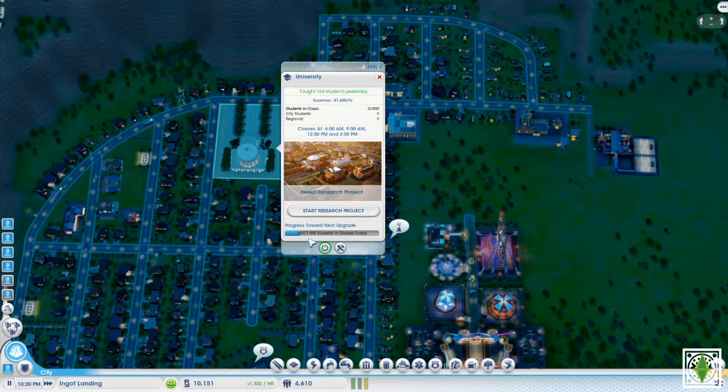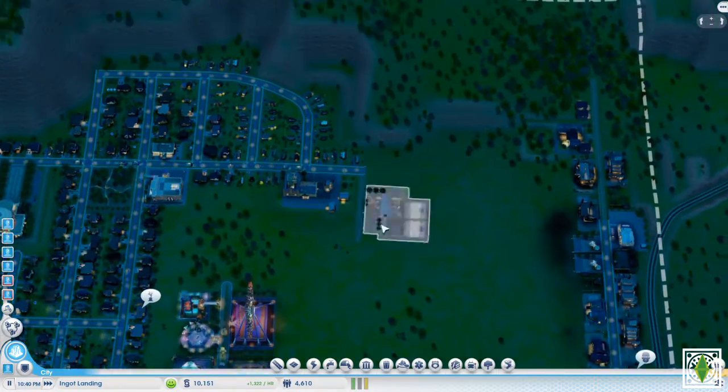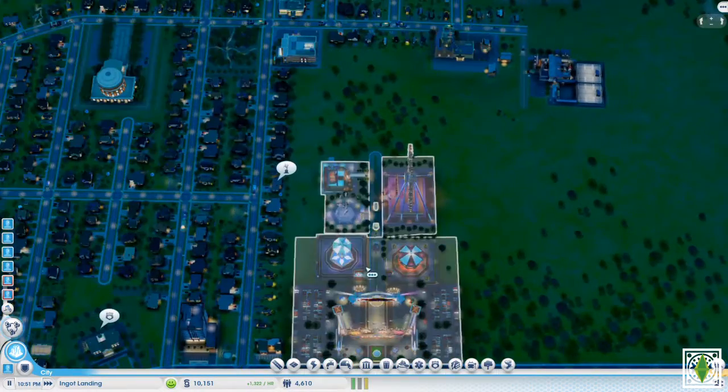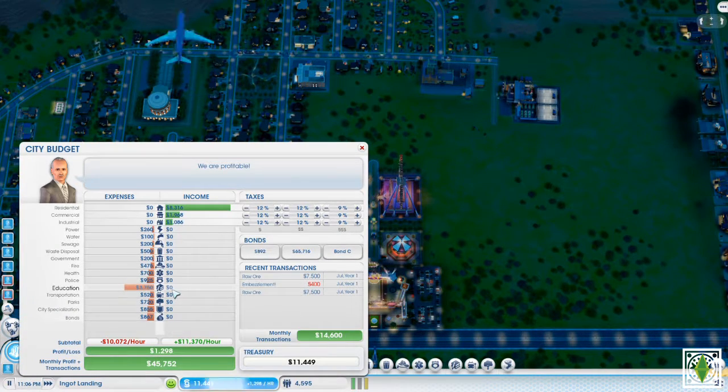Let's see how the university is doing. We are making 164 students only — that is not very good. Why are we only making this much money an hour? Education cost us a lot of money — the university sure did cost us a whole ton of money.